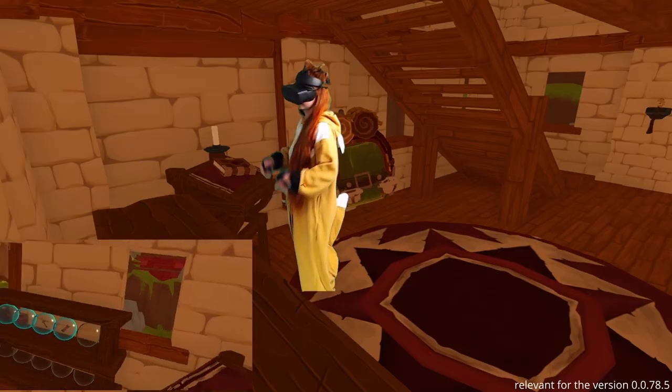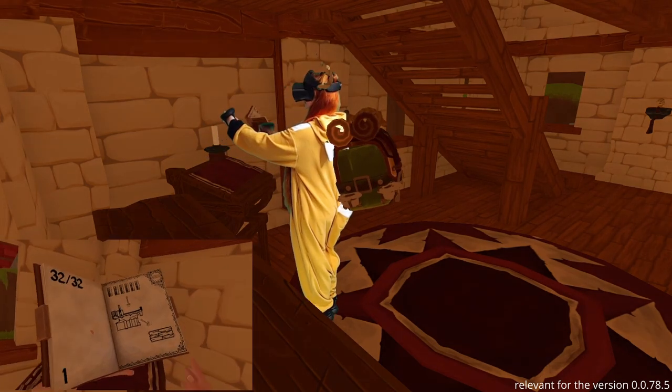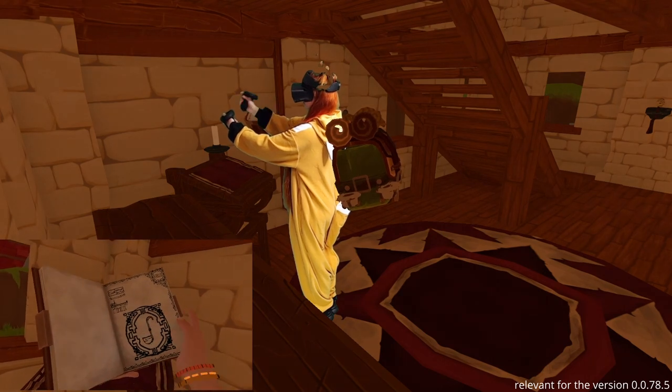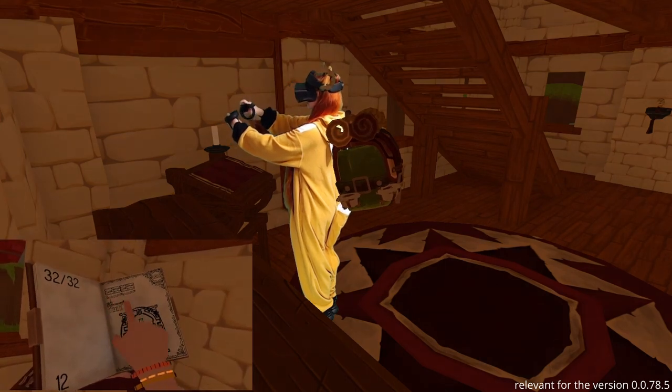It doesn't matter what you start with. We'll go with the handle. Here in the carpentry workshop, let's find the recipe for the handle we need. We can actually choose several handles for axes, but let's go with the one on the 12th page. This handle can hold lanterns. This means 12 log wedges.